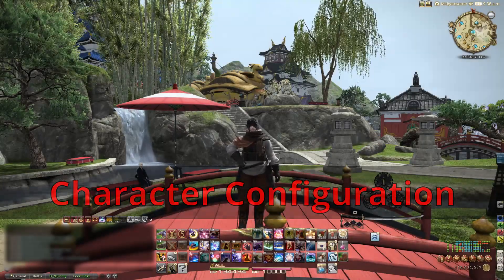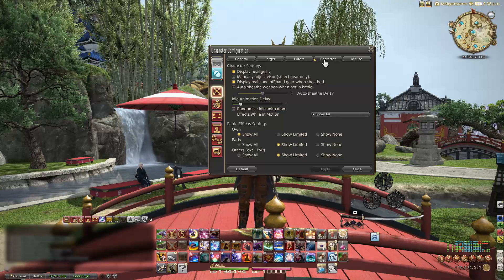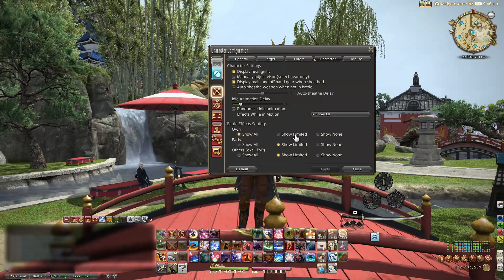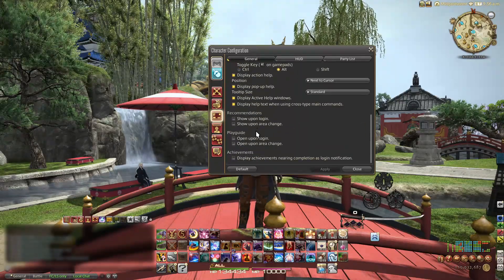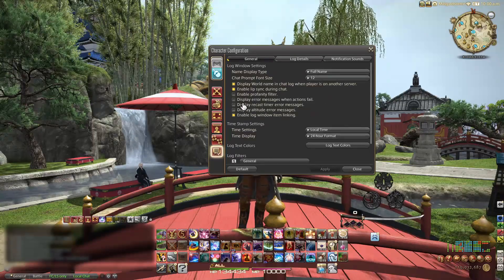Useful options in character configuration: if you open up your character configuration window and go to the control settings tab under character, you can turn down the insane laser light show that is this game. I would personally advise putting everyone else on show limited and yourself on show all — this way you'll actually be able to see the boss. Show limited will still let you see things like DPS ground placement effects and healer ground placement effects you should stand in. Also go to the UI settings general tab and turn off those recommendations and play guides that pop in when you log in. And go to the log window settings and turn off those three options — you'll thank me later when you don't get that annoying beeping sound.